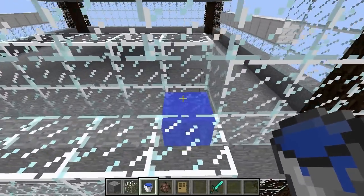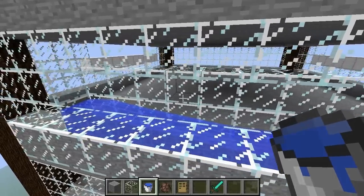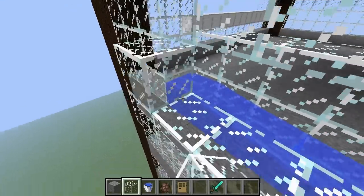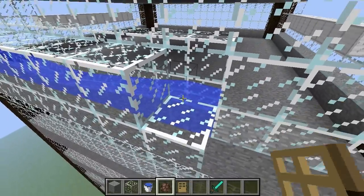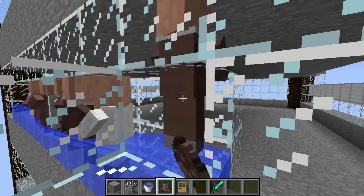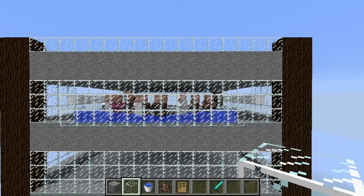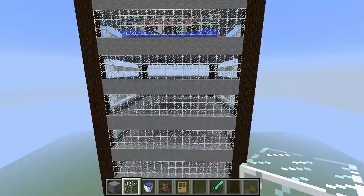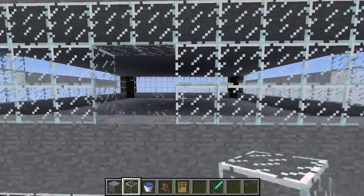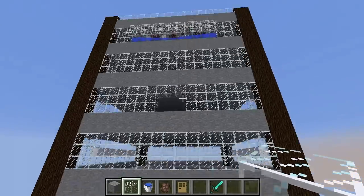Go ahead and add a water source block to both ends — this is going to keep the villagers in motion and keep them from glitching through the walls. Finish up the wall and add ten villagers in there, then close it up. We're going to need three of these villager containers going down the side of the tower. Between each one, skip a floor — first basket, skip a floor, second basket, skip a floor, third basket. Each holds ten villagers.